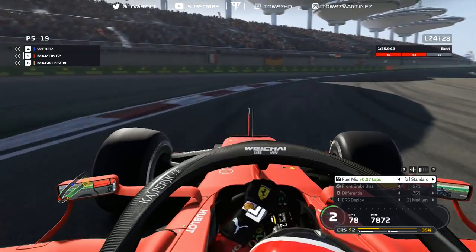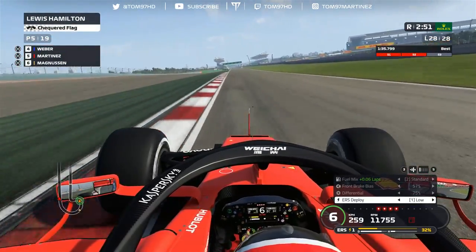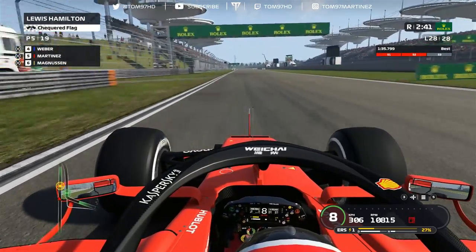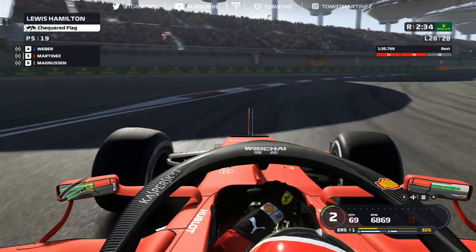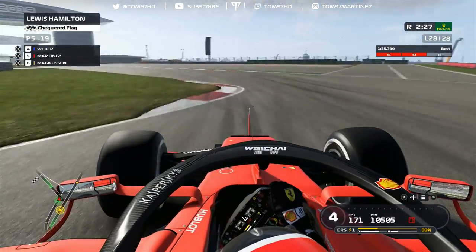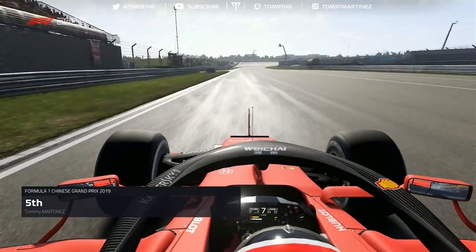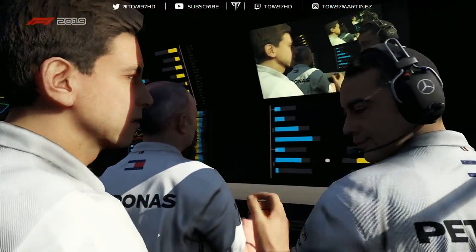That's it — Lewis wins in China, a dominant win for him. Even Seb couldn't really challenge. We turn down the engine right down and cruise to the finish in P5. Seb picks up P2, Devon Butler P3. Lewis got the extra point for fastest lap — he'll score a big 26 points for the championship, a big response after his car trouble in Australia. We finish P5 — our worst result of the season — but still in the points for the Chinese Grand Prix.